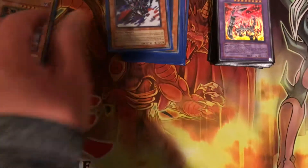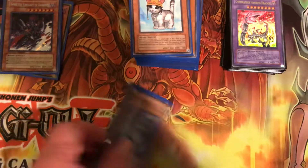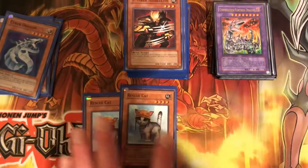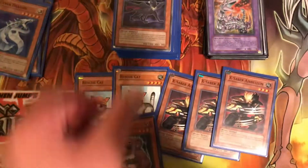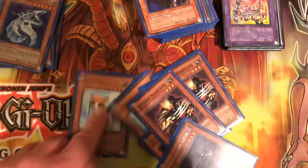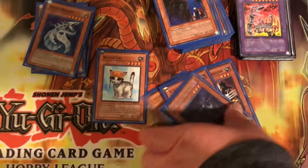We got one Dark Armed Dragon, we got one Gorz, then you got one Cyber Dragon for the Chimeratech Fortress Dragon, then you got the Rescue Cat engine — two Rescue Cat, three X-Saber Airbellum. Rescue Cat's pretty cool because it can also be searched out through Summoner Monk's effect, so it's pretty awesome.